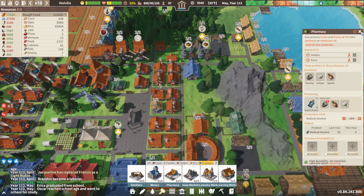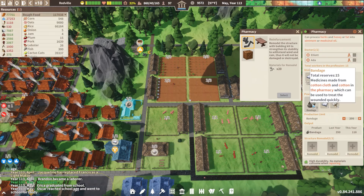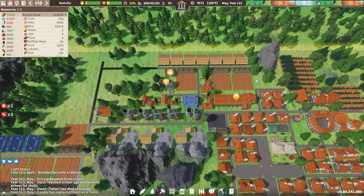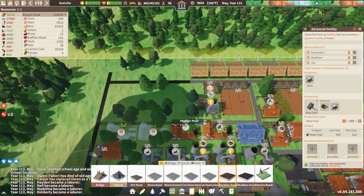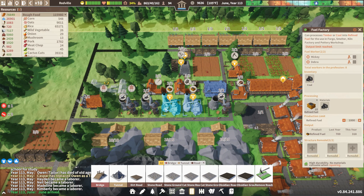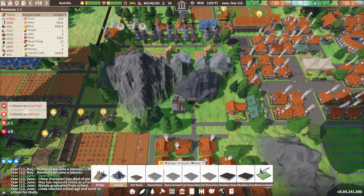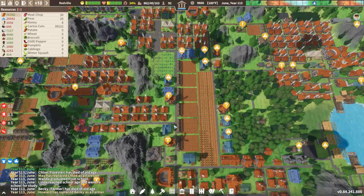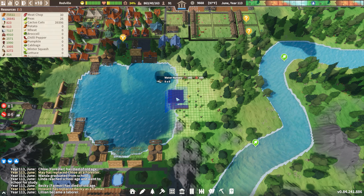I want to check how our bandages are doing — there's the pharmacy, great, 200. Could go a little more quickly but that's all right for now. We can start working on toolkits — toolkits require steel tools. I'm going to build two more smithies. Smithies are super valuable with all the things they can make nowadays. We're going to need more refined fuel, more steel, more iron as well — sitting at four to five thousand, doing pretty good. Medicinal herbs are getting low again so let's build a couple more water nurseries right here on the water.